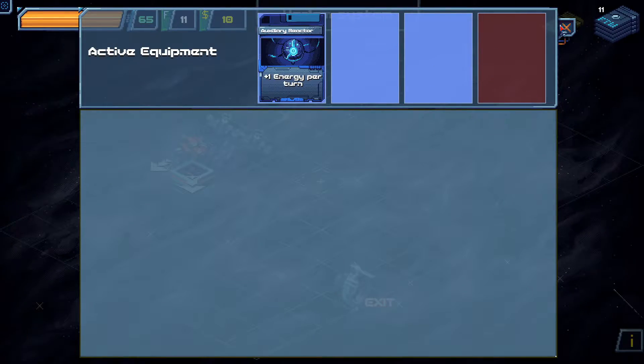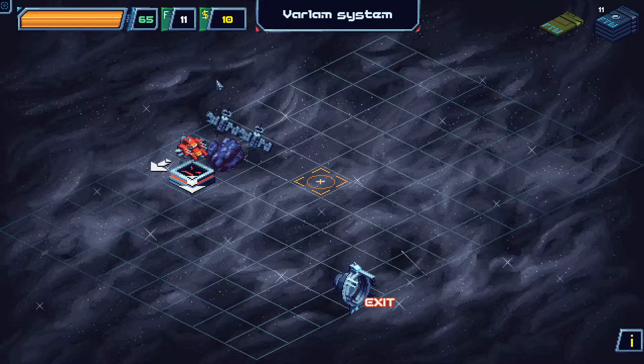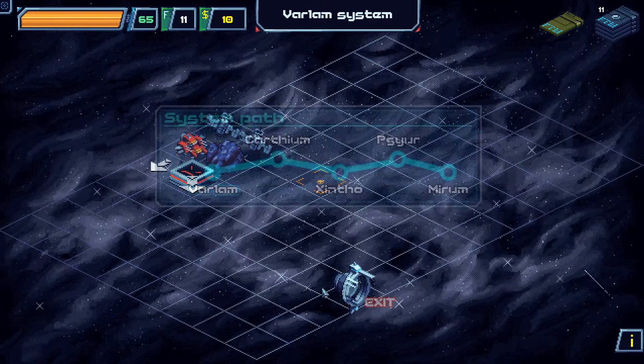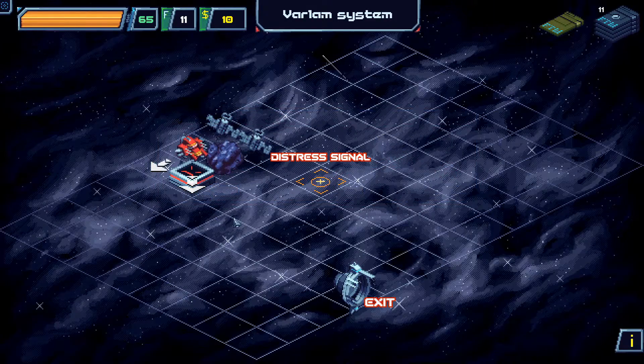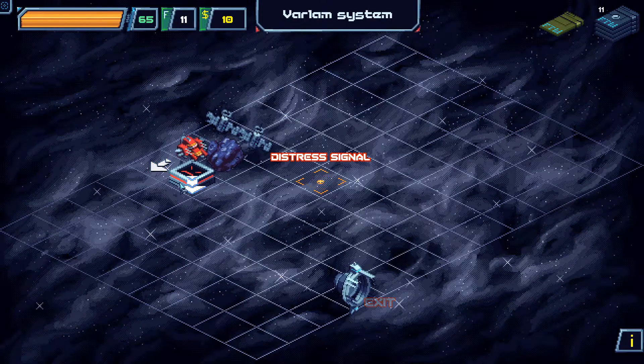Our equipment gives us 4 energy per turn rather than 3, which is very good for us. Instead of having the tree that you get in Slay the Spire, you have a map you move around in. Your ship can move in any of 8 directions, provided they're not blocked. You can see what's in the squares beside you. Let's go straight into a fight.